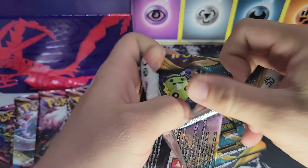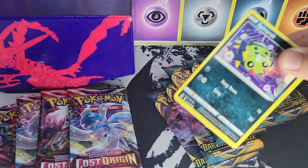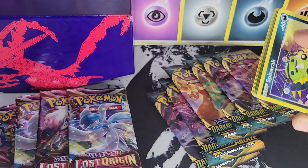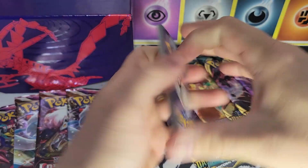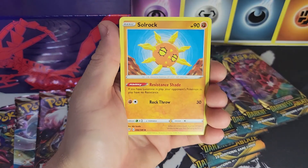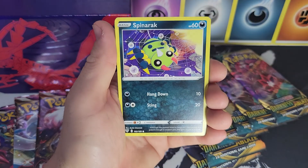We did do an Astral Radiance ETB this last Monday — code card, going to be upside down — so if you guys haven't checked it out, we got some great pulls in that video, make sure you go take a look. We got a grass energy on the second pack.